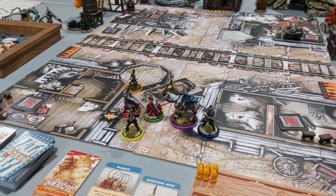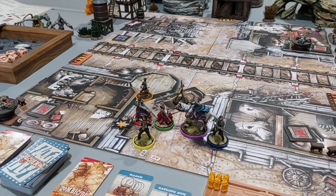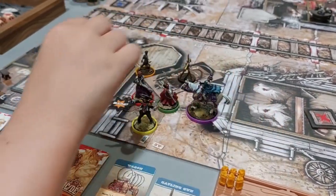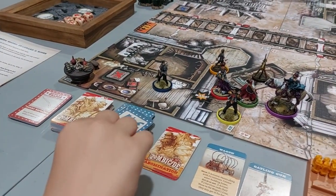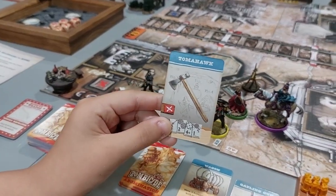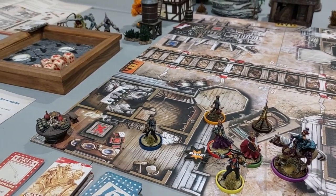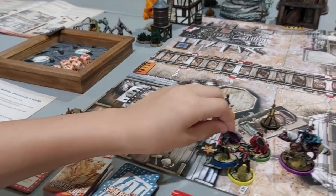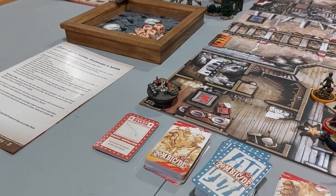For my second action I'm going to search — I need the blue weapon. I drew a Scofield: one die, hits on four, does two damage. That's pretty good. I can't search again because I'm not a Townsfolk, so I'll come back out into the street. Activating Father Winston, he goes into that same building, searches and draws a Tomahawk — that would be good for Casey. Then he goes back out to the street.